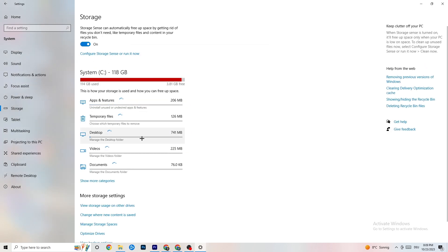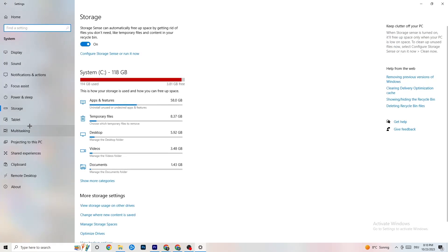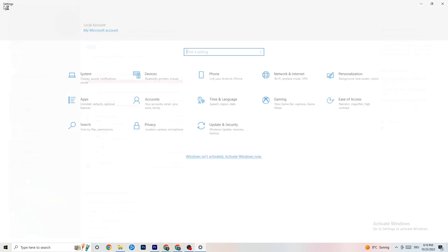Also in Settings, go to 'Storage', click on 'Configure Storage Sense', and run it now. Click 'Clean now' — I won't do it here as it takes a little while, but it will clean every trash file currently on your PC. Then go back to the main Settings screen and click on 'Apps'.